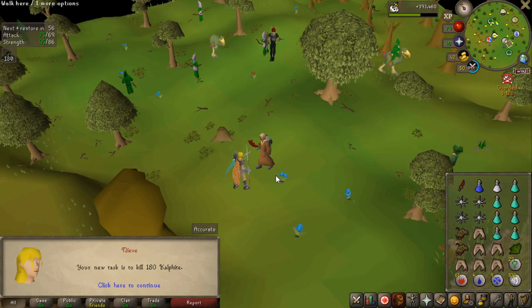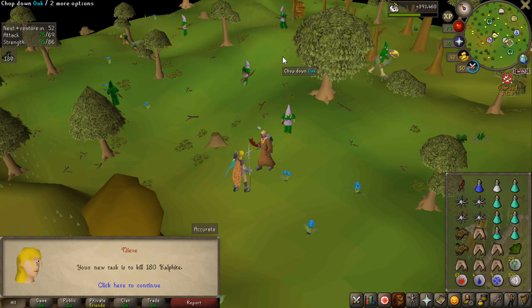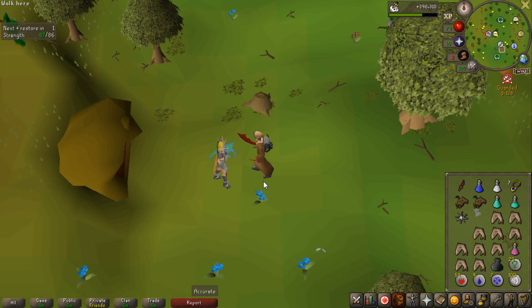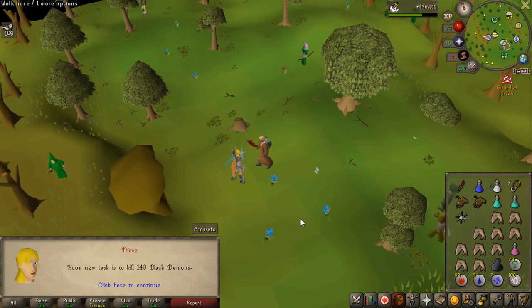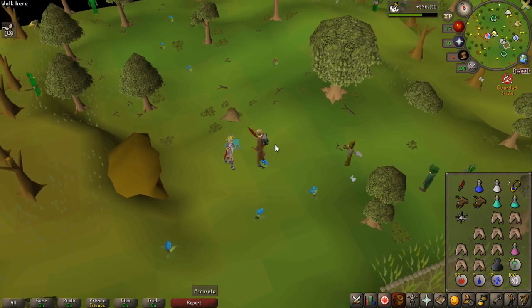Kalphites is not a very good task - they're low level, they don't really give anything, and it's a very risky area - so I'm going to go to Turael and cancel that. Can we get a better one this time? Black Demons again. Yeah, I guess I'll have to do it - it's a pretty good task.